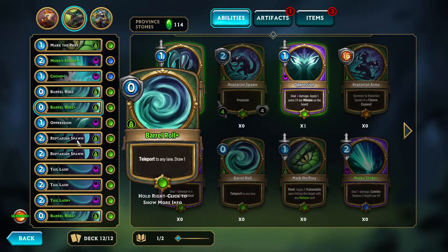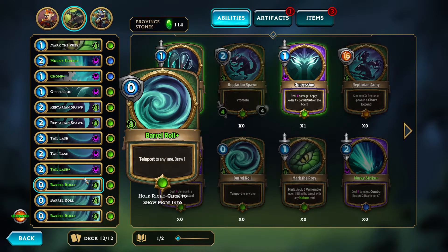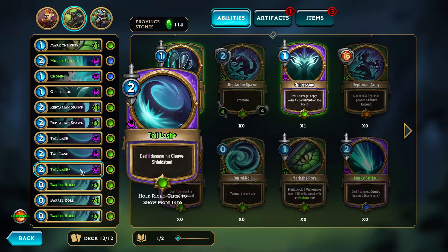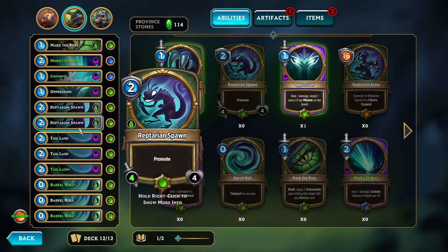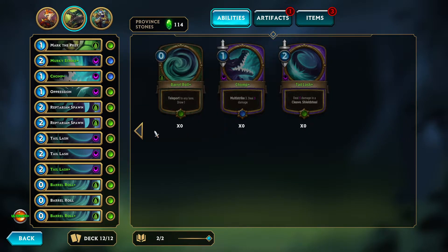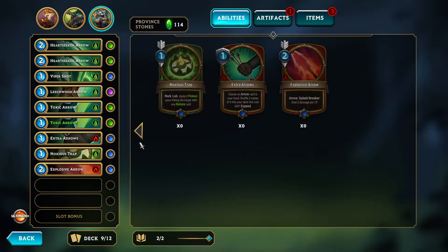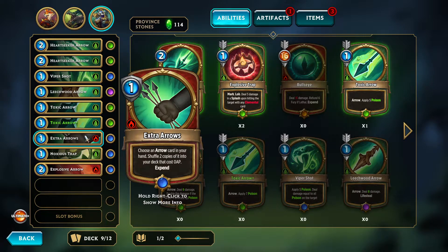For Ragnarok, we have the same two artifacts. We upgraded another barrel roll so we have two upgraded barrel rolls and three barrel rolls total. We also have an upgraded extra tail lash — because he died, I gave him another tail lash so he doesn't die as much.